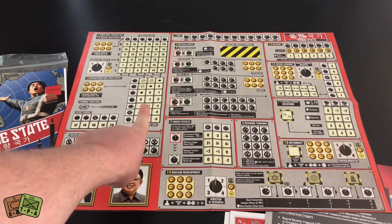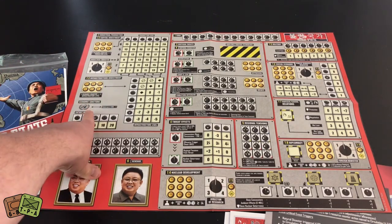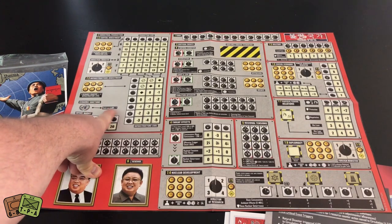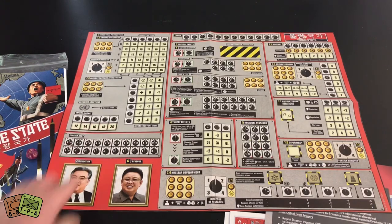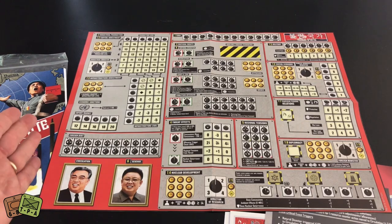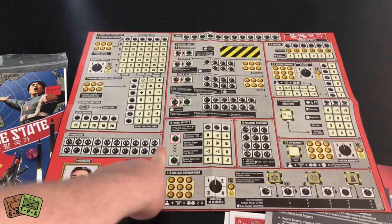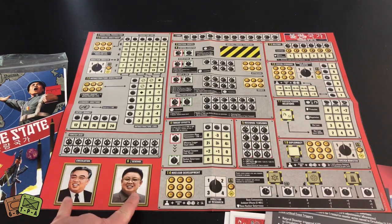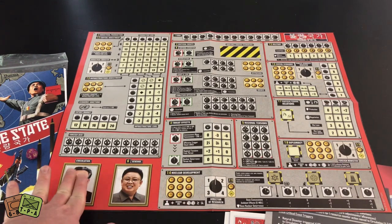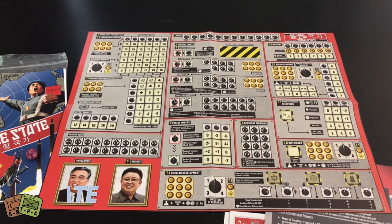Below production is an infrastructure investment track — this is where you invest in your power, technology, etc. It can be affected by economic sanctions, which subtract from that number. There is also an export market track showing how desirable your goods are on the open market — the more demand there is, the higher the cost; the less demand, the lower the cost. Here is that foreign debt track, which is a big part of the game. Your two supreme leaders are pictured on the bottom, and you store your money on the active leader.